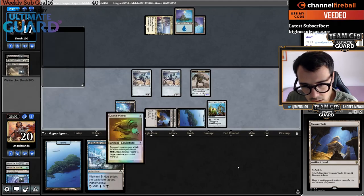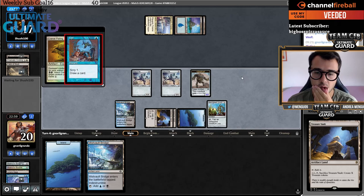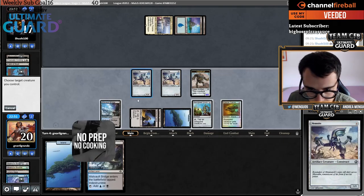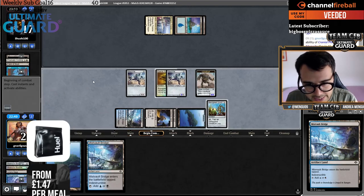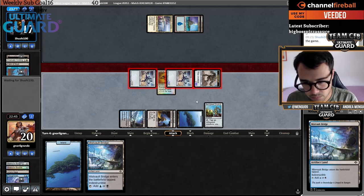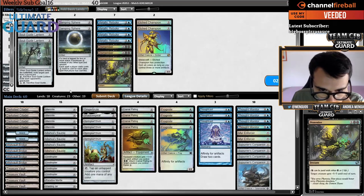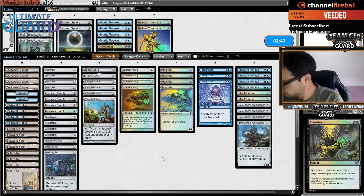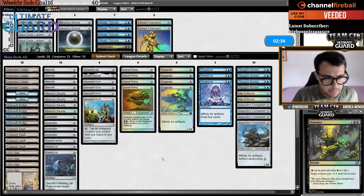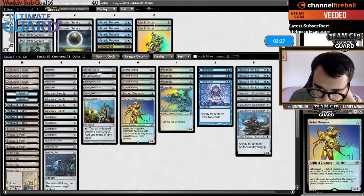Let's kick things off with one-mana draw-two — Thought Cast. I'm able to deploy Cranial Plating, equip it on Memnite, and swing for lethal. Let's see if they have Force of Negation — yes, Plating was exiled. That's 18 damage. Good game, turn four. Playing against a control deck — I'll bring in the actual Champion. Post-sideboard I cut Mirror Enforcer very often — it's very often that you cut Mirror Enforcer.